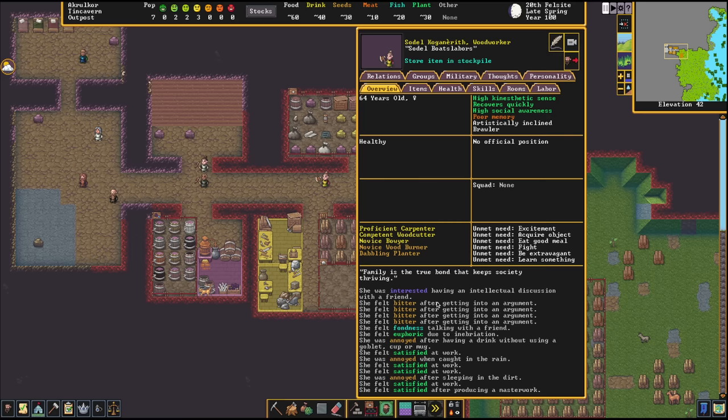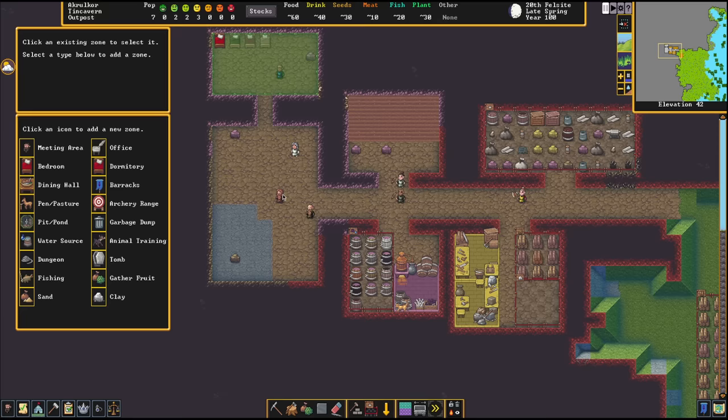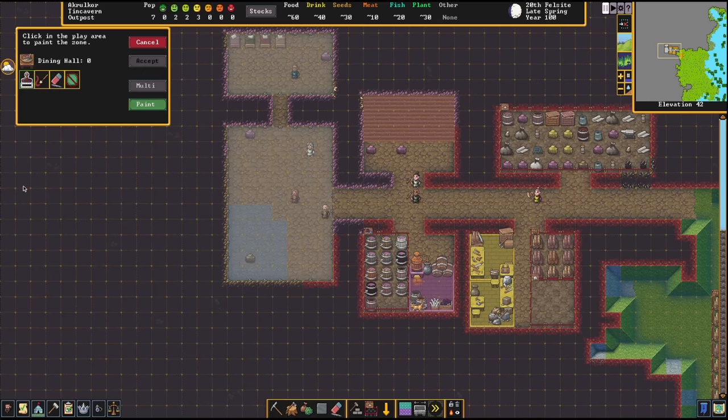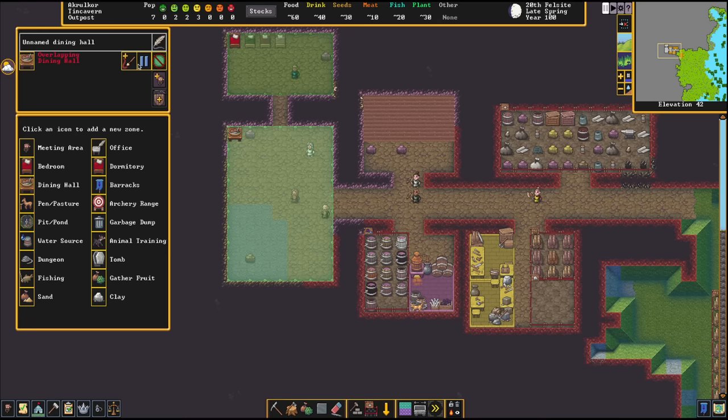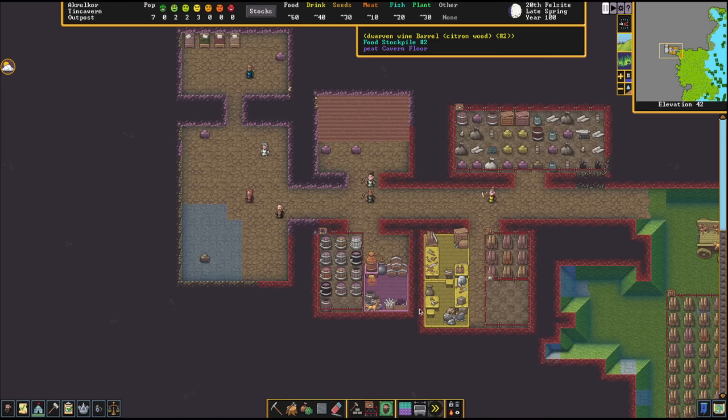Using zones, we come in and select a meeting area — put it right here in the main hall. This is going to be my tables and chairs, a place to hang out where poets will come, all that kind of stuff. Accept. I'm also going to make this a dining hall — click that same zone and accept. There's my dining hall and meeting area. If I wanted to give someone their own specific dining hall, I can assign it to a specific dwarf, but this one is for anyone.